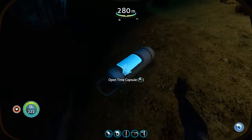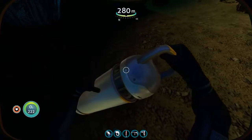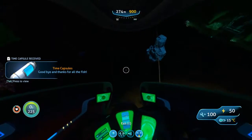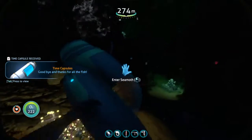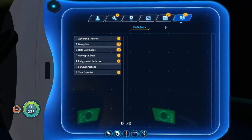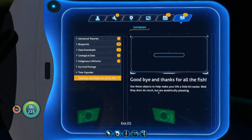You can see this little thing here? This is actually a time capsule, which I haven't talked about yet because this is actually the first time I've ever found one. Time capsules are actually from other people who have played the game. Subnautica is not a multiplayer game, but basically at the end of the game you can set up a time capsule, put some items in it, leave a message, and even a picture for people who find it. So this is from another player.